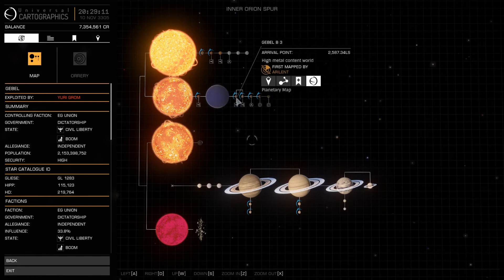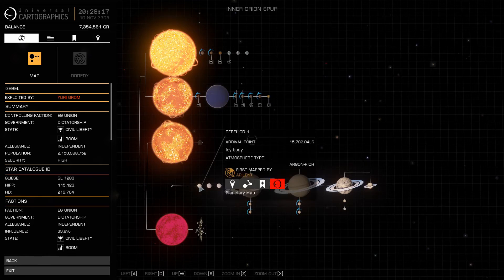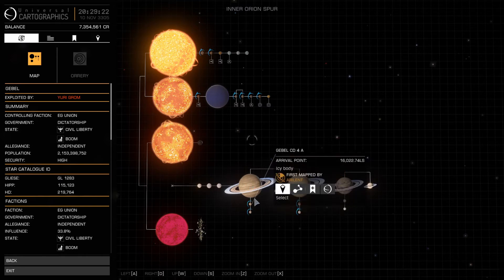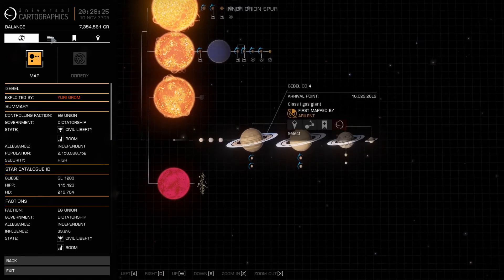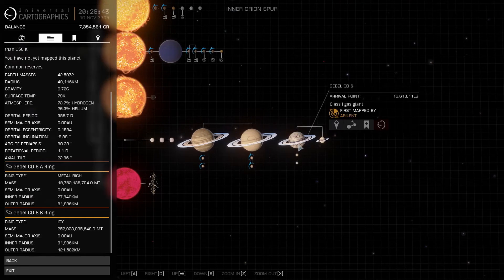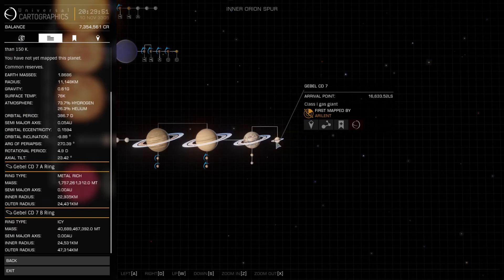High metal content, class giant metal, and several other metal worlds. Down here we have icy bodies and a gas giant that has two rings. Now, this planet has a rocky and icy ring. This planet has metal rich and icy. This planet has metal rich and icy. And then this planet is also mineral rich and icy.